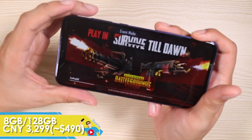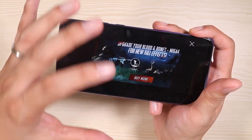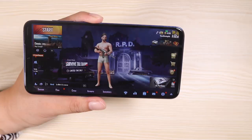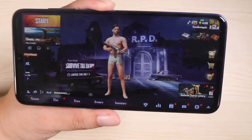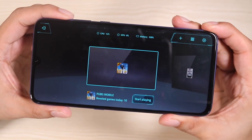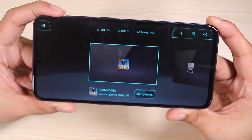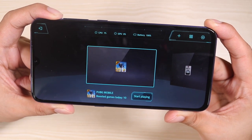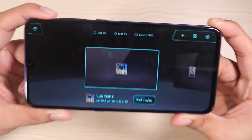Some of you have already seen me play the game on my unboxing video, but this time I'm going to be checking out some other settings you haven't seen yet. I haven't actually done the in-depth review for PUBG on the Xiaomi Mi 9. And you haven't seen this very nice feature — it's called Game Booster. I've just added PUBG on this app right here. It lets me see the frames per second on the actual game, and it also monitors the CPU, GPU levels, and battery, plus a lot of other features.